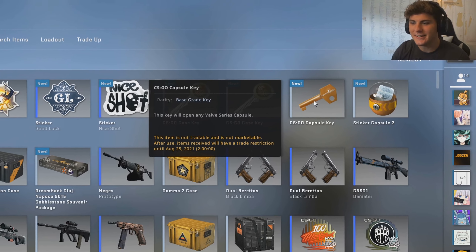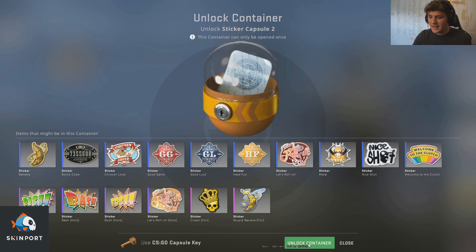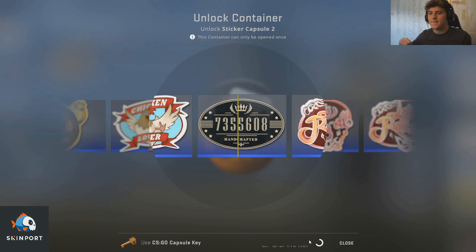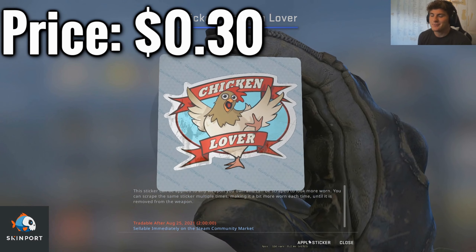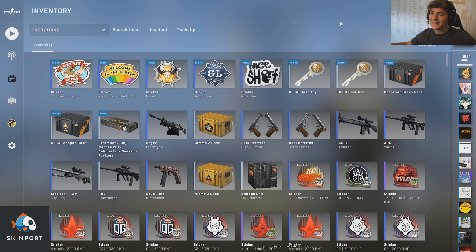Last capsule, key, and sticker capsule. Can we at least get like a purple? That would be pretty nice. We're also going to put the total price, profit, or loss at the end of the video. We just got railed there, that was pretty ass. It's okay — we still got the Bravo case and the weapon case to see if we can get something out of that.